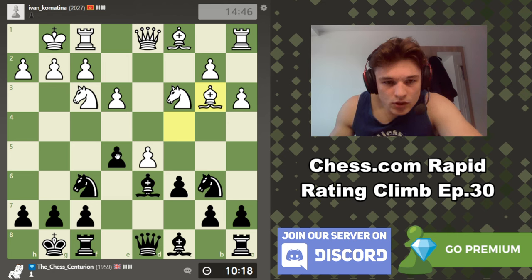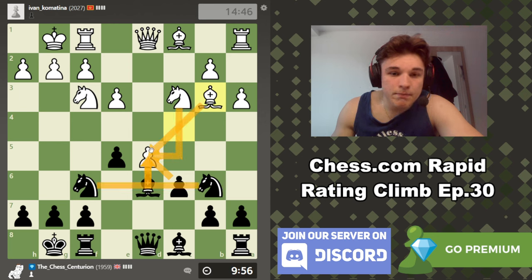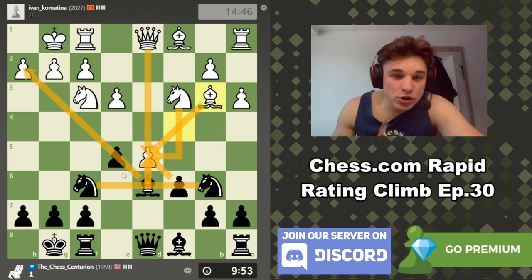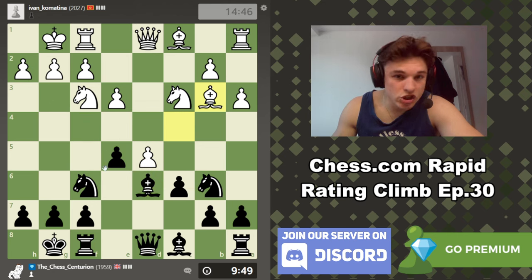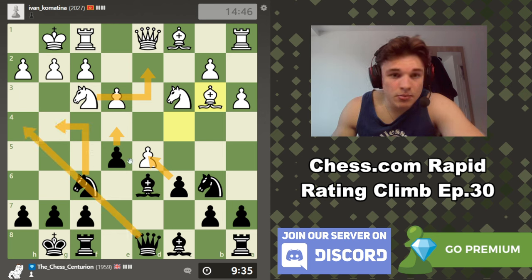This doesn't quite feel right because this pawn is under a lot of pressure. A move I want to play is e4 - e4 attacks this knight, it also opens up my bishop's scope on h2, and that could be useful because if we end up trading a ton of stuff on d5 and the queen ends up there, then bishop takes h2 could lead to a discovered attack on the queen because it'll come with check. So e4 looks like a very logical move, and if he plays knight to d2, we can just take on d5 and win a pawn.